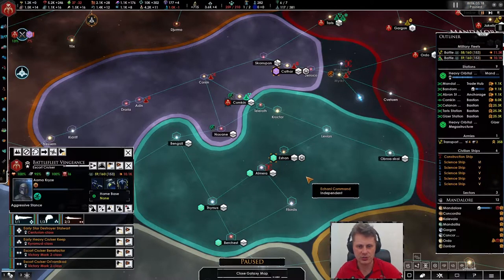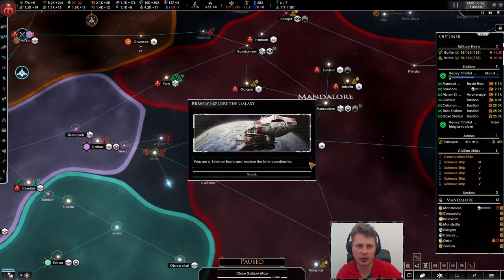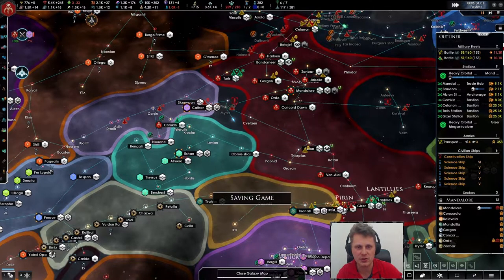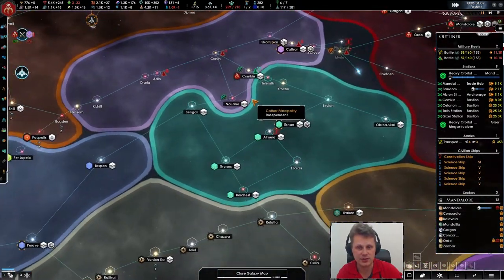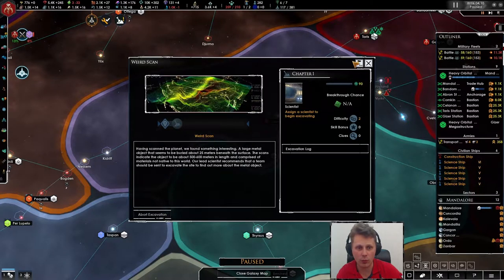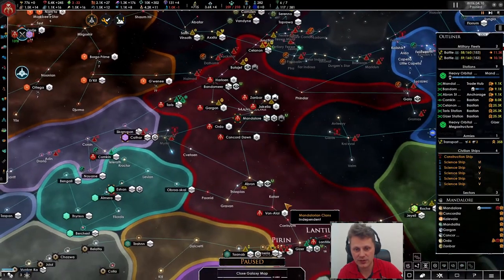Maybe I'll just continue this a bit longer, and I'll see how to do with EU4. I quite am enjoying this bit. Let's get more credits and hopefully we will get another dig site — I really like that option. We're not making energy, that's interesting. We got one — where is this? In Zenba, nice. Do we have a scientist nearby?